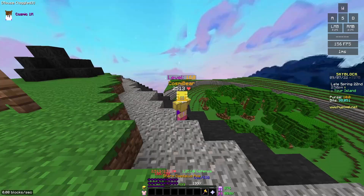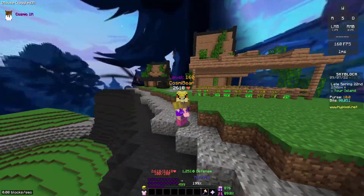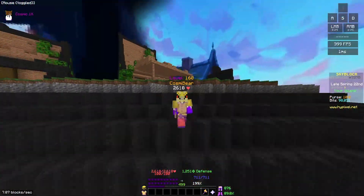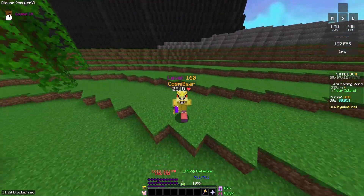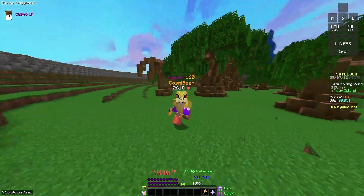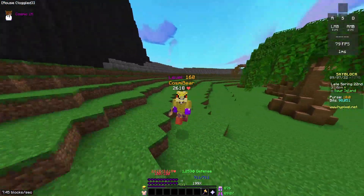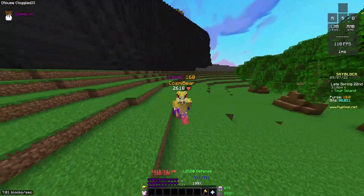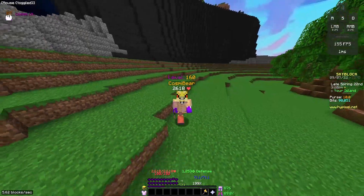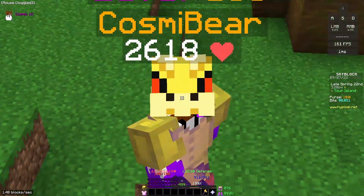So to answer the question: on my setup, the magma cube is better, and I feel like on pretty much all setups the magma cube is better. There might be some rare occasions where the hound is better — like if you have 30 tier 11 slime minions with hyper catalysts, then you'd probably want to go with the hound.